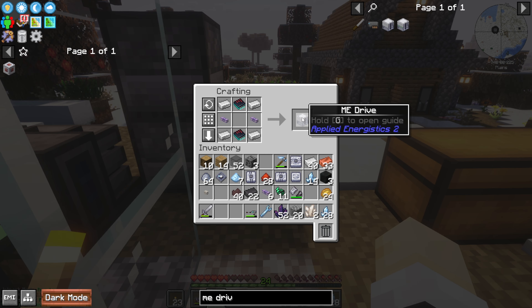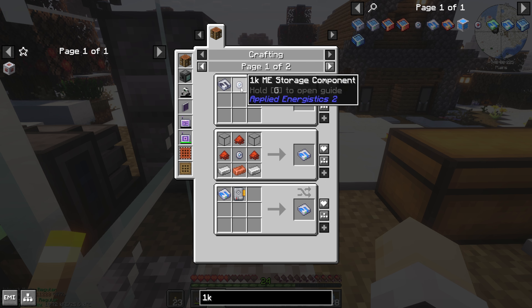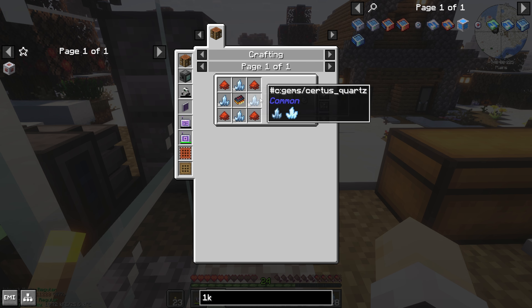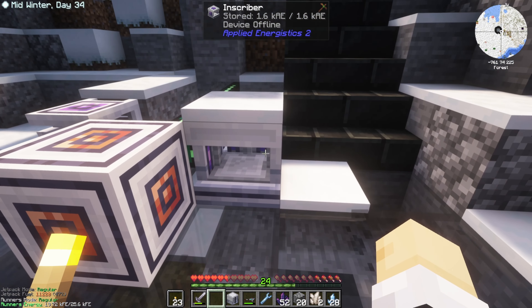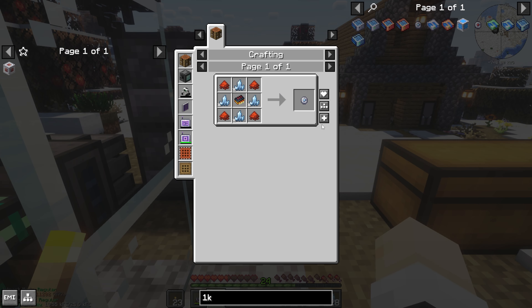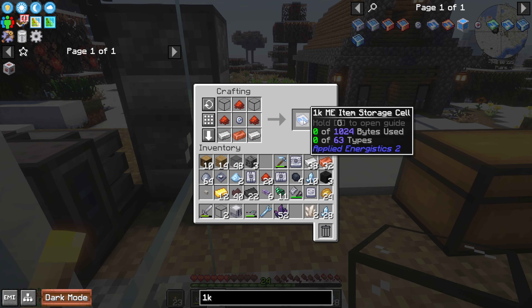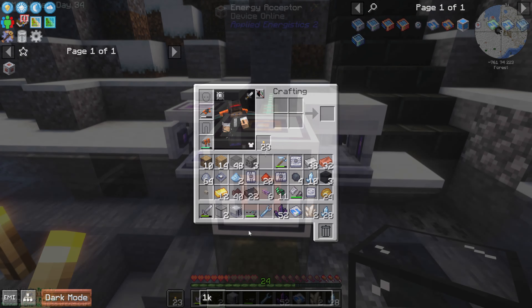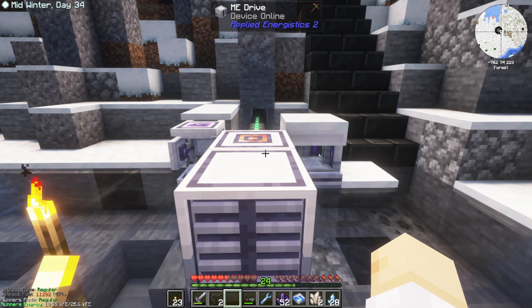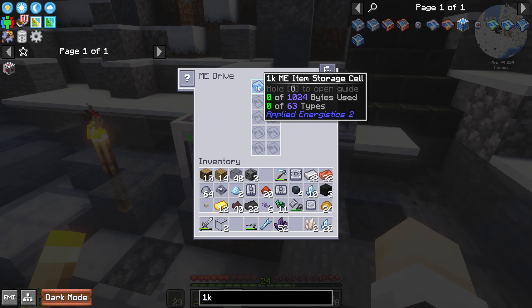Now we can make an ME drive. To go into the ME drive, we need a disk — we'll make a 1k ME item storage cell to demonstrate. For that we need a 1k storage component, which requires a logic processor. Logic processor is gold with the same process: logic press with gold to get printed logic circuit, then printed logic circuit, printed silicon, and redstone gives us a logic processor. Now we can make a 1k ME storage component and turn that into a 1k ME item storage cell. We put the ME drive down, it's connected to the energy acceptor so it's online. We right-click and put the storage cell in — we have 1000 bytes of storage, and each cell can hold up to 63 types. It's kind of like a chest that has slots.